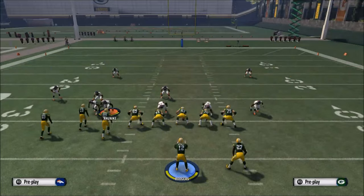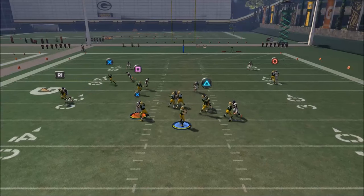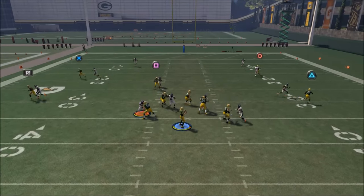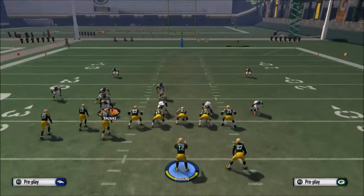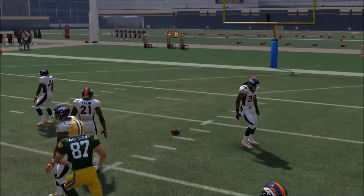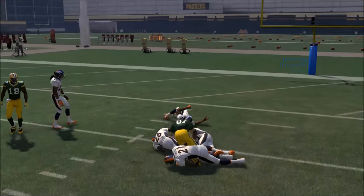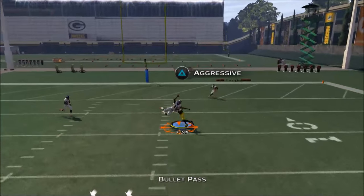Just to explain a little bit about this play: first things first is the route to Jordy Nelson — it's probably the best route in the game. It's a post route and it gets really good separation against man and zone. The only coverage that really handles it fairly okay is cover four, but it can beat most coverages, and with the aggressive catch it can beat every coverage. It's also an unbumpable route, which means it's going to have the same timing every single time, so it's one of those routes you can do a lot with.